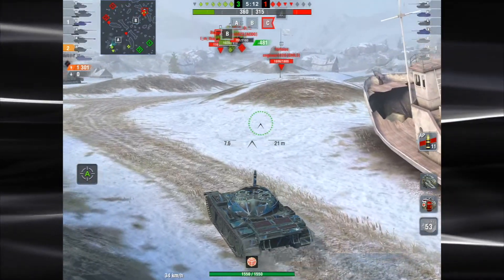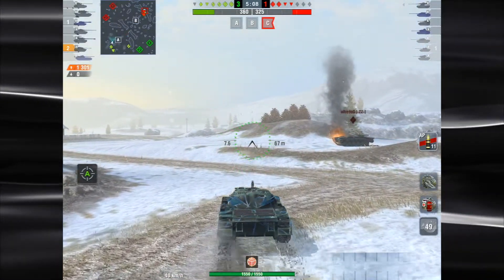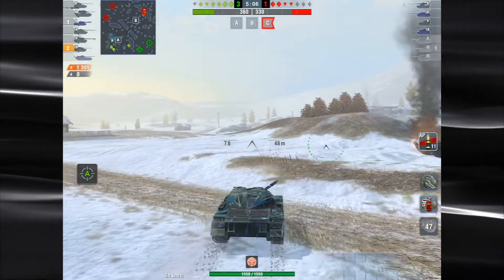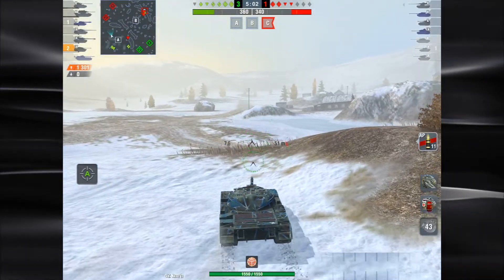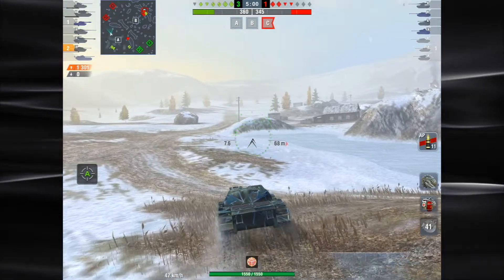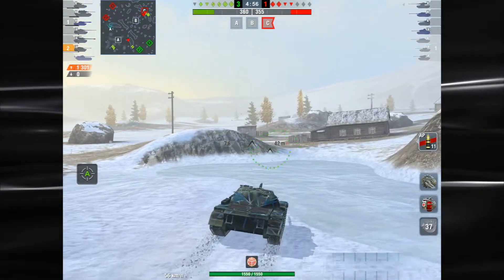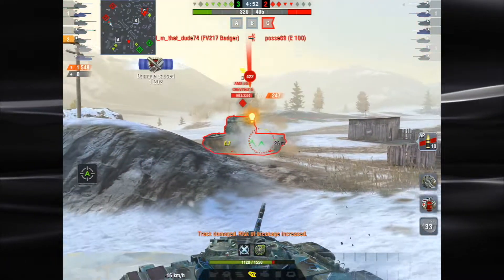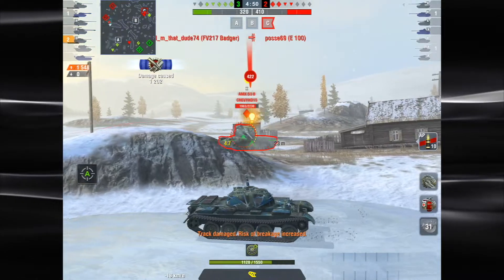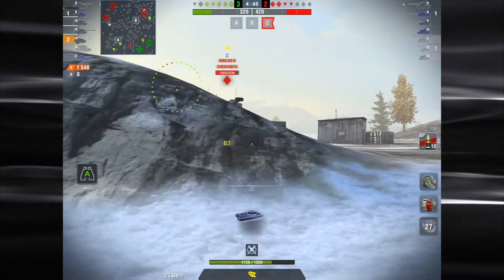Things look pretty good right now because we're up two tanks. The Tortoise is in the middle, but I don't want to be in the middle — you can get shot from so many different directions. I see this AMX over here, and I figure with the TD and what I think might have been the M103 or something heavy over there, that they were going to push this direction with me after I spotted up this AMX 50 — a tier 10 tank.